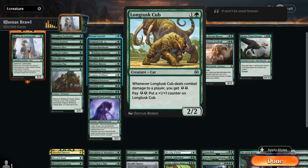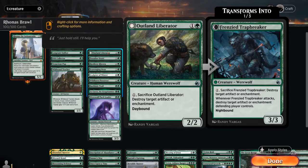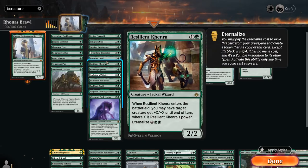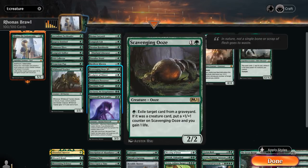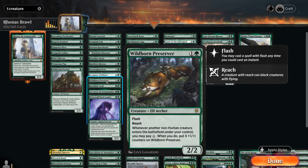Longtusk Cub is another powerful energy creature that can pick up more +1 counters in exchange for energy. Nessian Hornbeetle passively picks up +1/+1 counters. Outland Liberator can deal with artifacts and enchantments. Paradise Druid provides ramp. Resilient Khenra can pump up a creature when it enters the battlefield, and can also be eternalized from the graveyard, coming into play as a 4/4 giving a creature +4/+4. Scavenging Ooze provides graveyard hate and can grow over time. Sculptor of Winter gives ramp, and most of our mana base consists of Snow-covered lands. Wildborn Preserver is a 2/2 with Flash and Reach that can pick up +1 counters with mana investment.